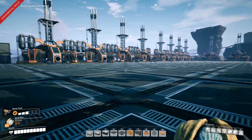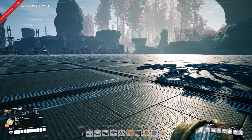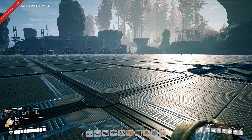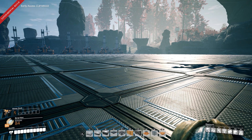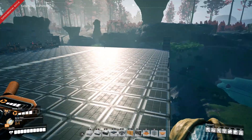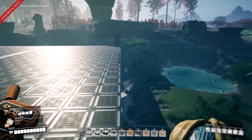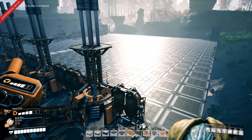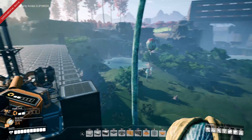Usually I put the refineries at the bottom and pump the turbo fuel up, but I think the better way is to have the refineries at the very top so I only have to pump the oil up. Then all the turbo fuel just trickles down by gravity — no pumps needed for that. In terms of efficiency and pump count, I think that'll work out a lot better.